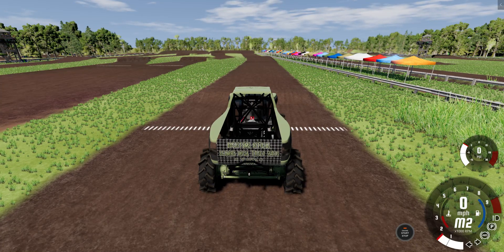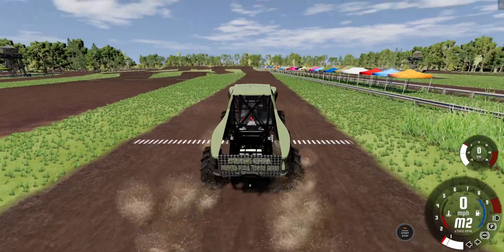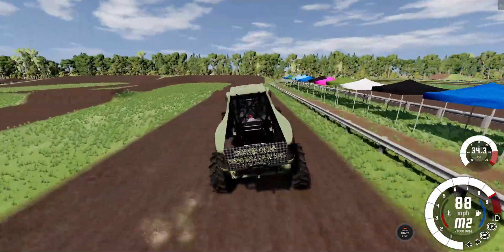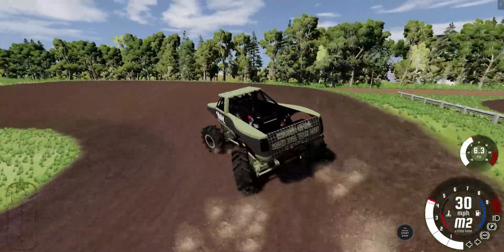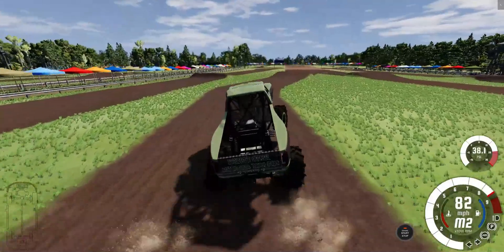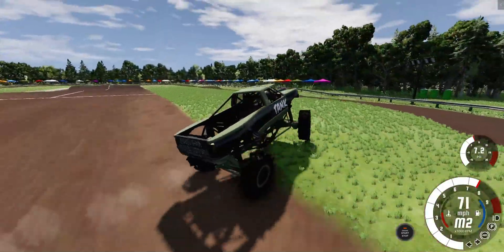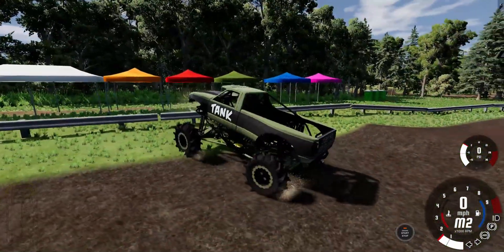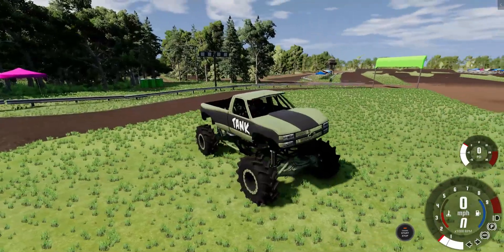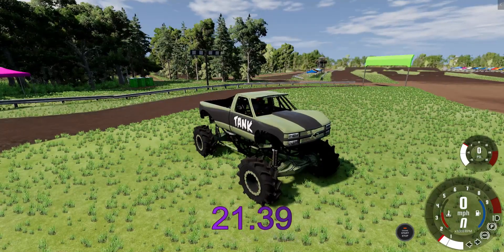Up next is the Tank Mega Truck — BB Customs official Beam and G Mega Truck Series truck. This thing has got some horsepower. Wheels up for Tank, as he is super aggressive. He jams into that ramp — that may have lost him a little time, he got up in the air. But he is a super aggressive driver and Tank sails across the line, still on the gas! Tank finally settles down and gets a 21.39, barely off Hive's time.